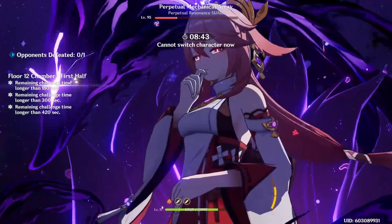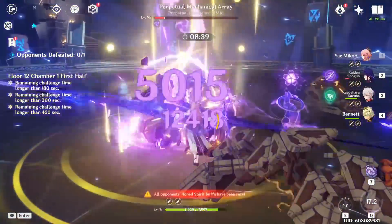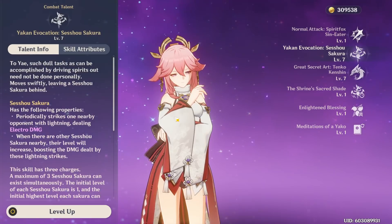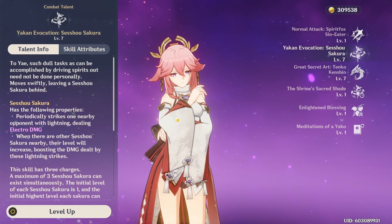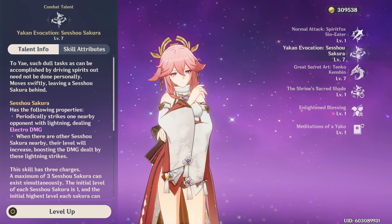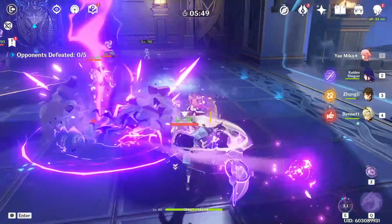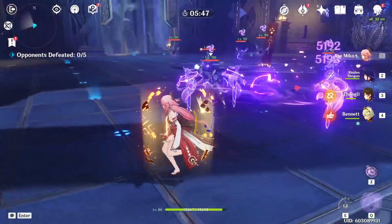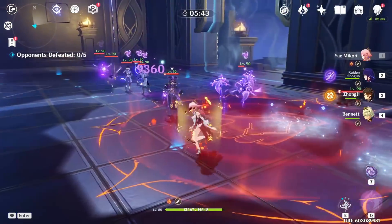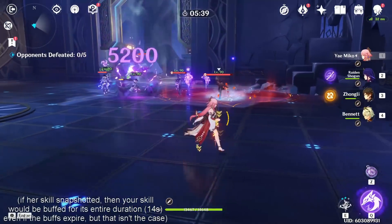Moving on, I want to talk about some advanced tips to get much more value out of your Yae Miko. One thing you should know is that your elemental skill actually does not snapshot. If you don't know what snapshotting means — it's basically a property that some abilities have to factor in buffs for their entire duration. Since Yae Miko does not have this, her elemental skill will only deal bonus damage when your Yae Miko is currently buffed. For example, if you use Bennett's burst and then Yae Miko's skill, it'll deal amplified damage while you're on Yae Miko inside of the burst, but if you leave or swap, your damage will go back to normal.